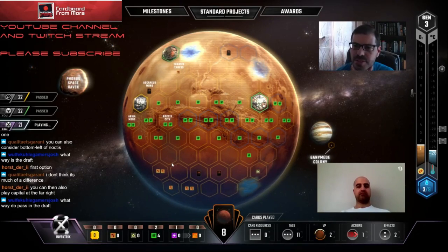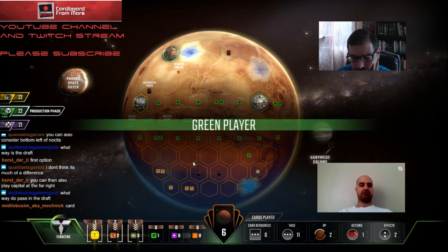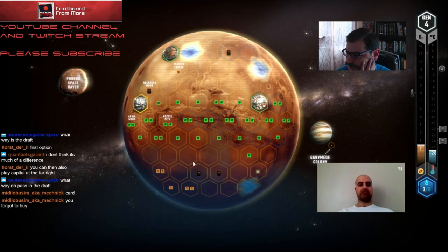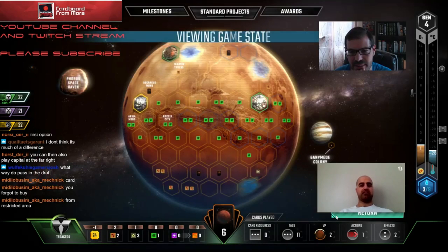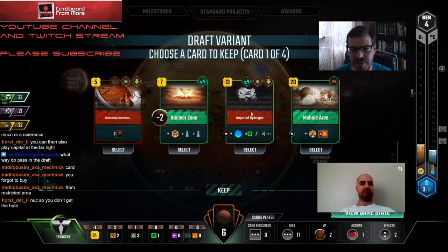In the draft portion we're passing down to Inventrix this turn. You forgot to buy a card with Restricted Area! Dang it. Wow, these are good cards. I forgot to buy a card.